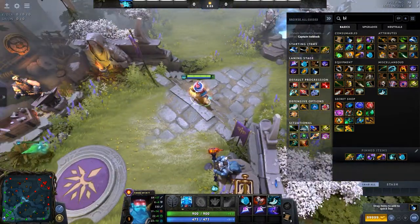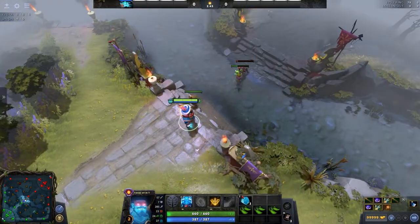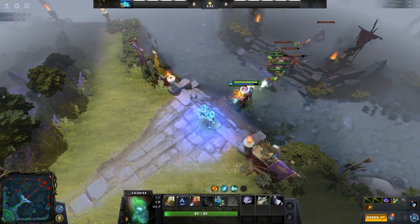For mana-hungry heroes, there is no better option than clarities. Now every time you're sending yourself an item or two, just quick buy yourself a clarity to be sent to without needing to manually open up a shop.